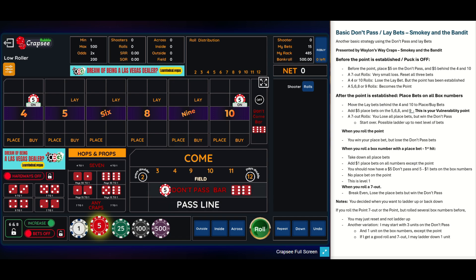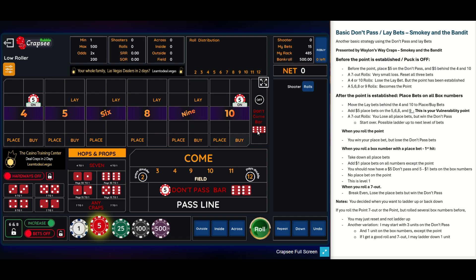Now you've got a one-unit don't pass and one-unit buy bets across all six numbers. As Wayland says, this is your vulnerability point — roll a seven here and you're going to lose. All strategies have a vulnerability, so you've got to avoid that seven on the come-out and avoid a point seven-out to get this to work. Let's see if I can get to that point. I've got a lay bet on the four and the 10, and one unit on the don't pass. Let's go ahead and roll.